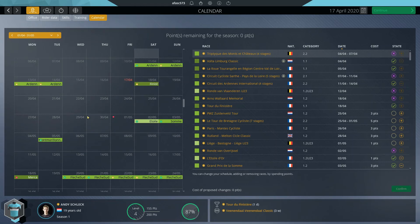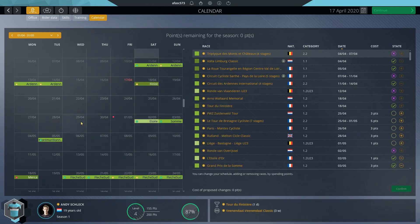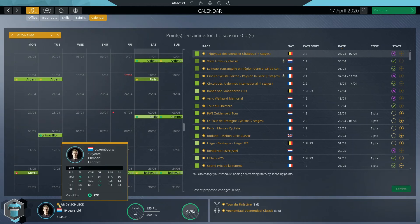A quick reminder of where we're at: we've got a couple of one-day races in a row here leading up to this race, which I believe is our first objective of the season — it's our first race that really has a ton of climbing. We're sitting at a 76 mountain rating and 74 hill rating. We decided our next upgrade will be used on increasing our stage racing potential to give us a better time trial in the future.